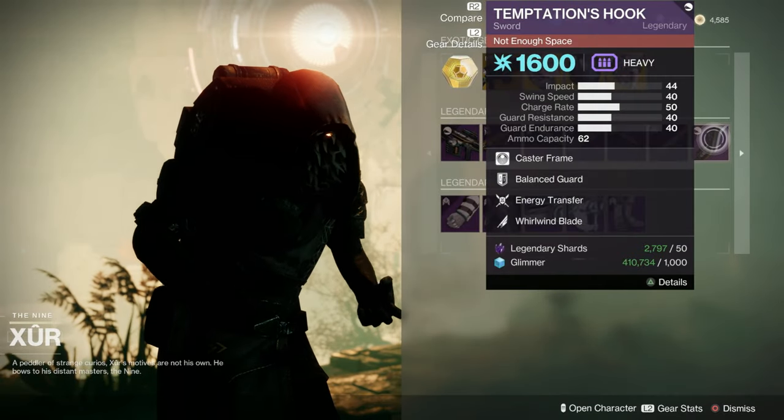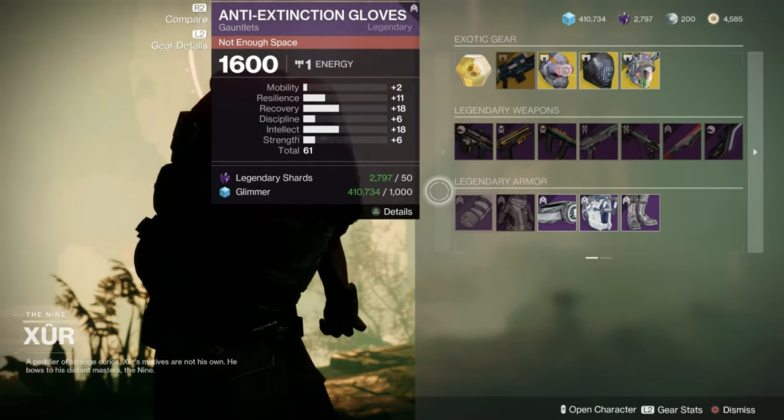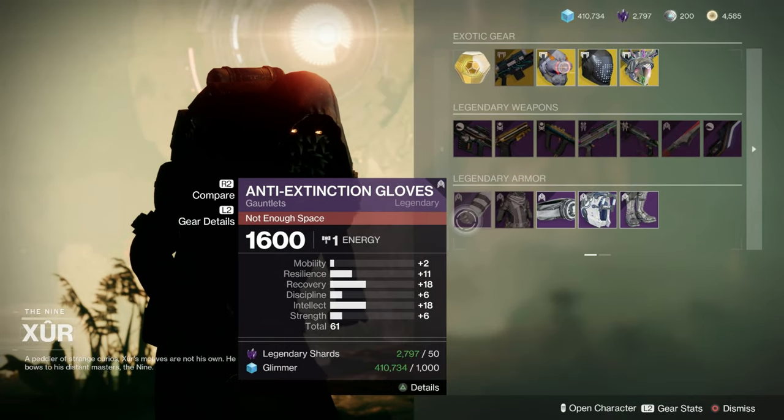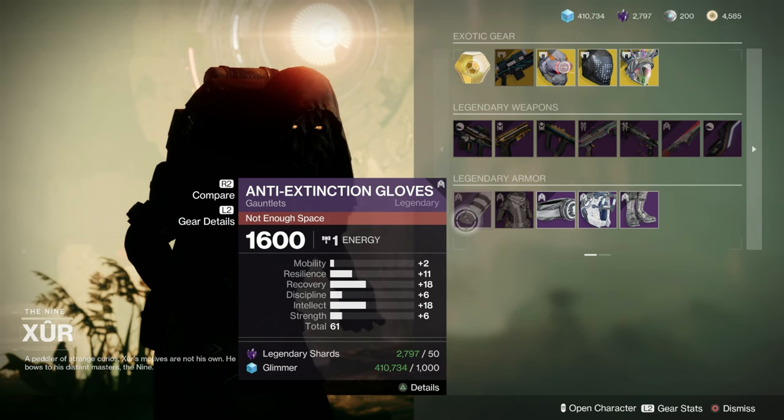So we've got three Bs here this week, but my standout - unless you're a sword enthusiast of course - is the Ignition Code Grenade Launcher. Very nice.